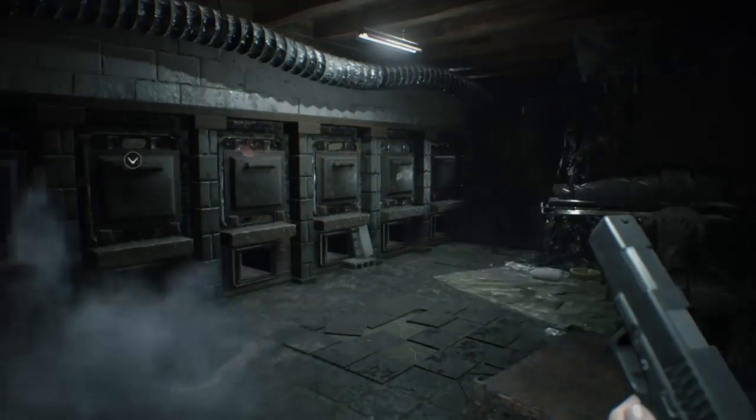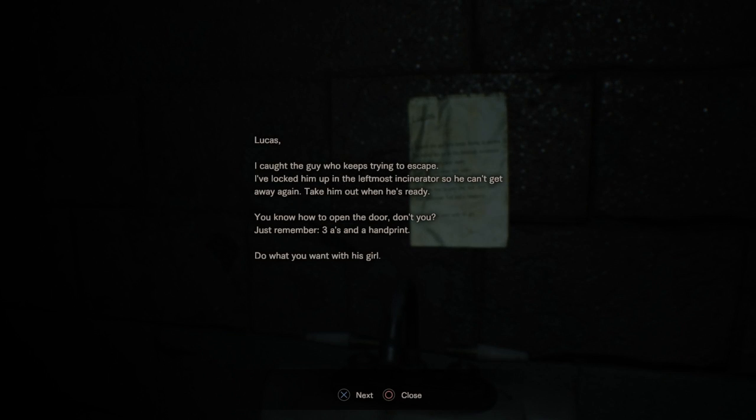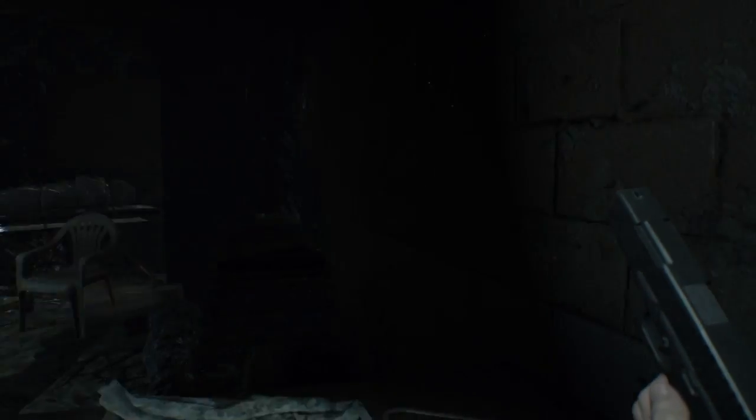So anyways, when you come into the room, first thing you want to do is just take a little peek around. Take the letter, read it. It'll say you know how to open the door, don't you? Just remember three A's and a handprint. You can read the rest if you want to, but it pretty much tells you what to do.